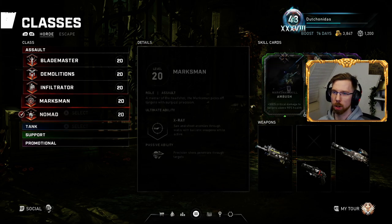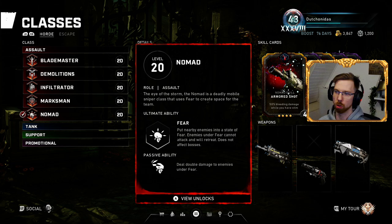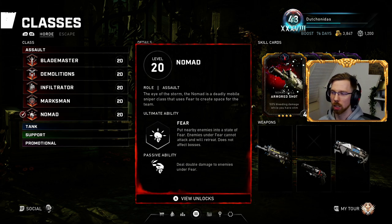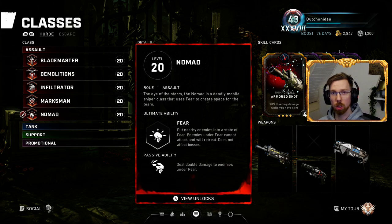That's pretty much my overview of the Assault classes. I'm not going to show any gameplay because I want you guys to find out for yourself how cool some things are when things get intense. Let me know what you think, let me know which classes you run with your perks, and what you like or dislike about certain classes in Horde or Escape. I'll see you guys in the next one, which will be the Tank category. Thanks for watching — peace!